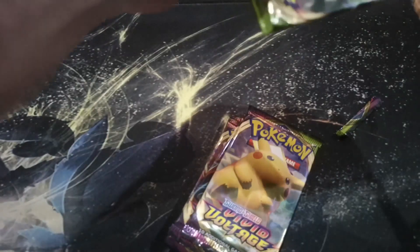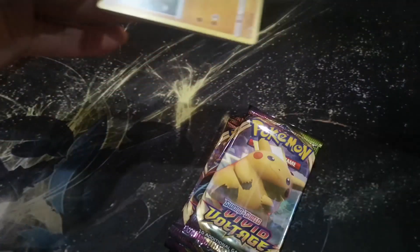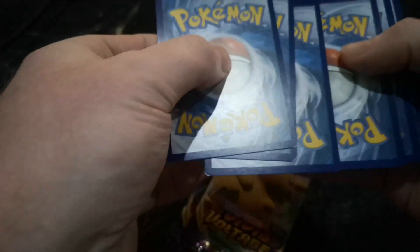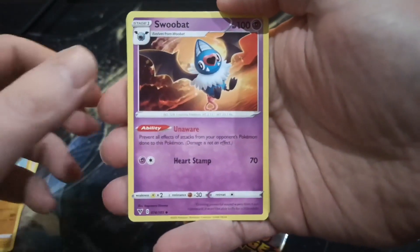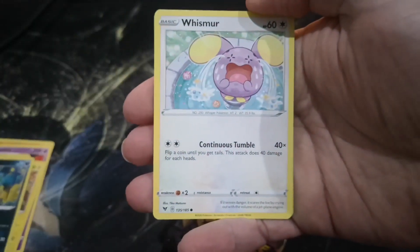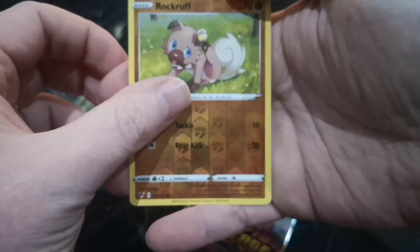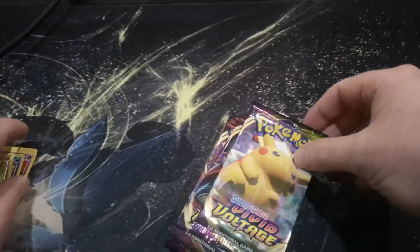I've got to do the card trick on the first one guys - not that it matters, it's okay, not the end of the world. Four to the front, gets the energy - Grass, it was Fire. Fire, Circhester Bath, Hitmontop, Swoobat, Clobbopus, Tyramo, Trubbish, Wishiwashi, Rockruff - another Rockruff but the Reverse Holo this time - and a Whimsicott.